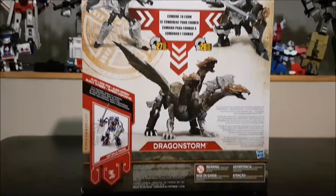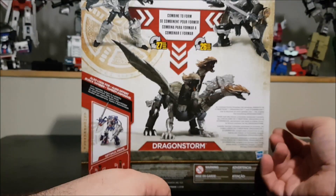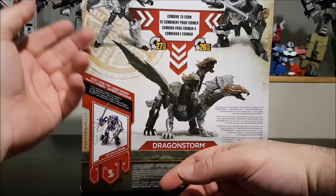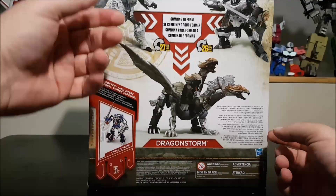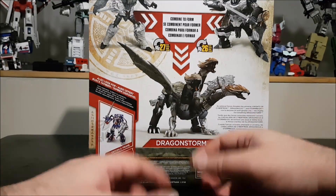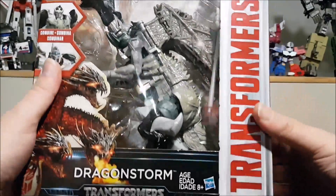On the back of the box we can see the figures: Storm Rain and Dragonicus, which combine into Dragon Swarm. It says 27 steps to transform Storm Rain and 26 steps to transform Dragonicus. Storm Rain really has the short end of the stick — Dragonicus has a lot happening during transformation, but Storm Rain just feels like you go from dragon and there you go, it's a robot. On the other side, more thorny dragon art.